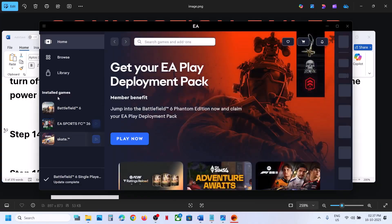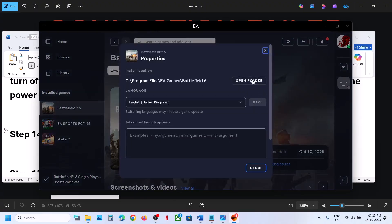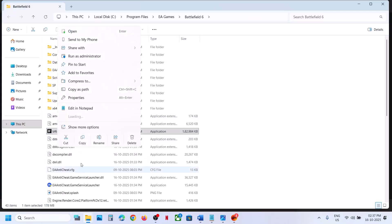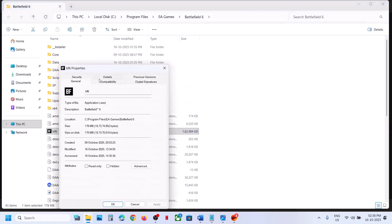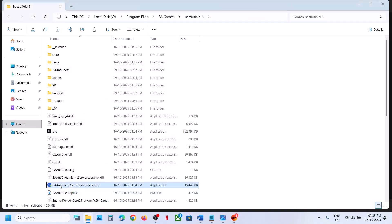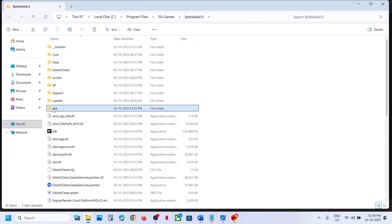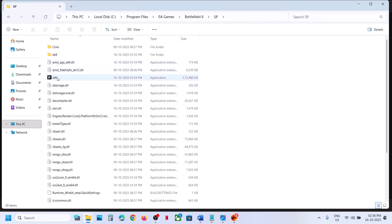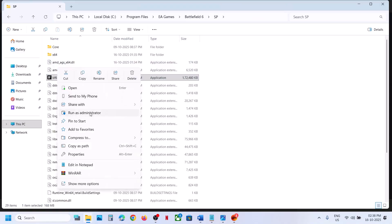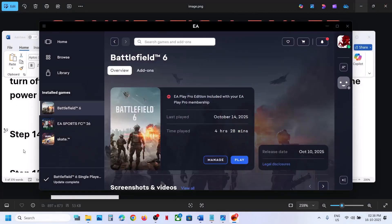The next step is to run the game as an administrator. Go to the game installation folder, right-click the exe, go to Properties, go to the Compatibility tab, check 'Run this program as an administrator', click Apply and OK. You can also try running the EA anti-cheat game service launcher as an administrator. Or open the SP folder, select Battlefield 6, right-click and click Run as Administrator.